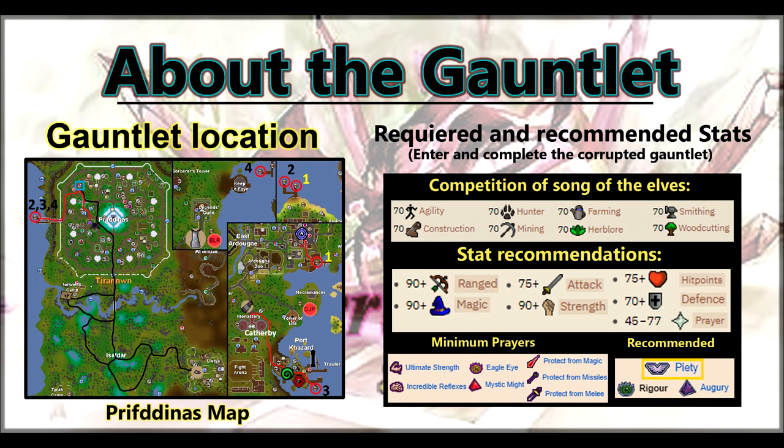There are two good options for getting there. Either pay 50k coins to move your house directly to Prifidus, or use a fishing trawler minigame teleport and pay 2k coins to charter there, then follow the red path to the gauntlet.